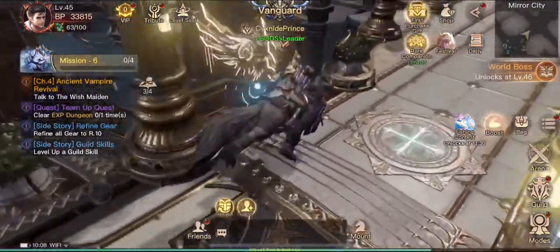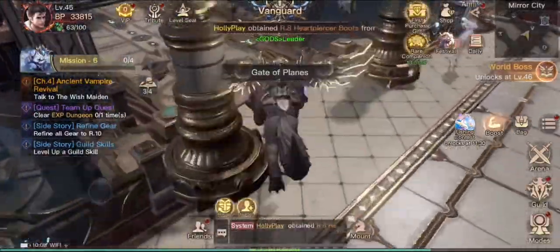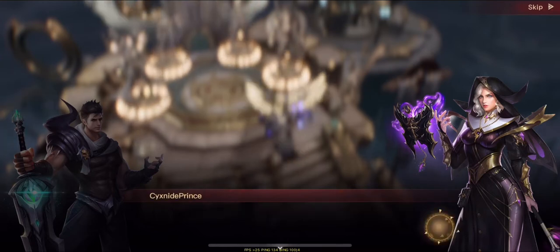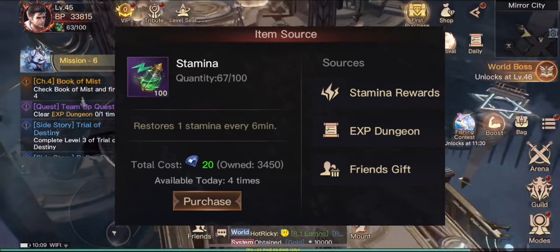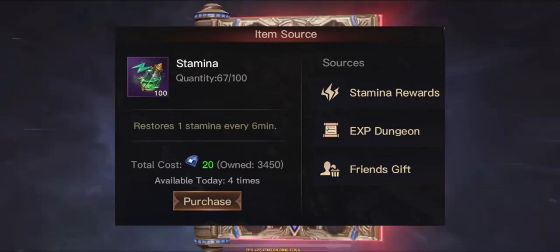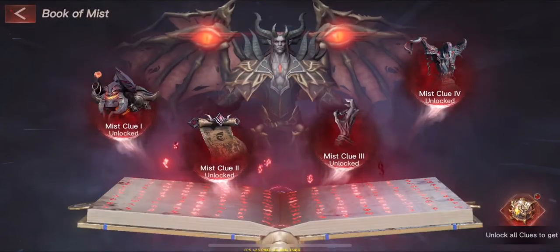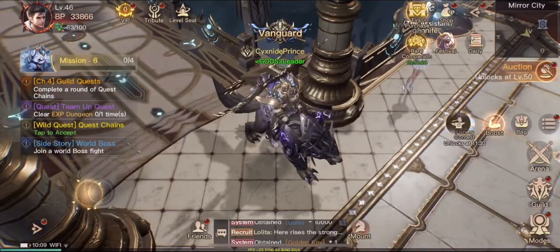The first tip is stamina. I know that sounds a little weird, but stamina is so important in this game. You're going to need it for world bosses, for campaign, and pretty sure you're going to need it for PvP. Your stamina pool is only out of a hundred — the number you see on screen is how much you have left.